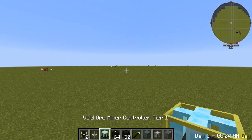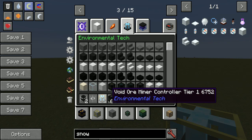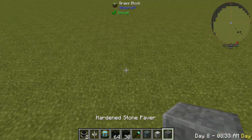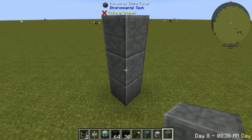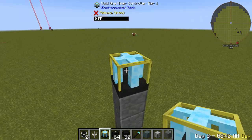Alright guys, today we're going to be showing you how to set up a level 1 or tier 1 void miner in Environmental Tech. So what you want to do first is build up three blocks like this and place your void miner controller right on top.